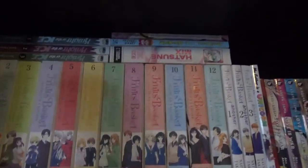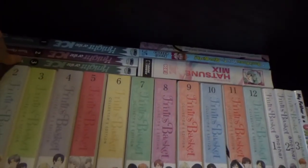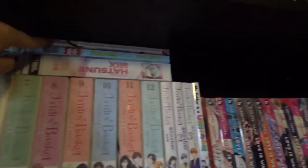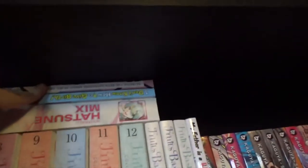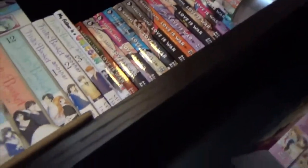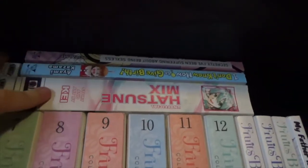And finally we get down to a shelf I can actually reach. I have Yuri on Ice, 1 to 3, up to date — it's about ice skating. I have Secretly, I've Been Suffering About Being Sexless, which is an autobiography, along with I Don't Know How to Give Birth, which is another autobiography. And I also have Hatsune Mix, which is really quite short stories.